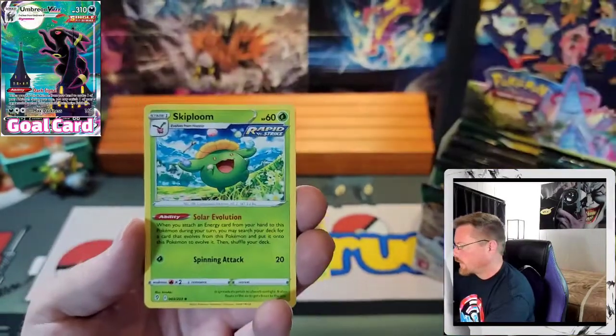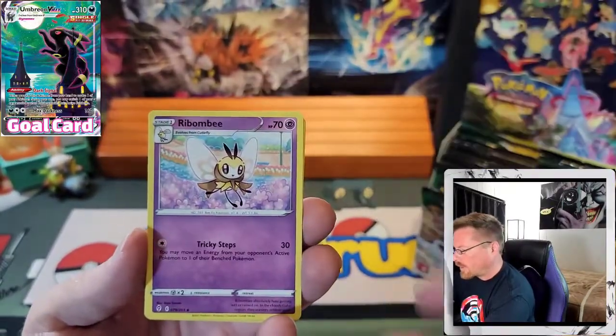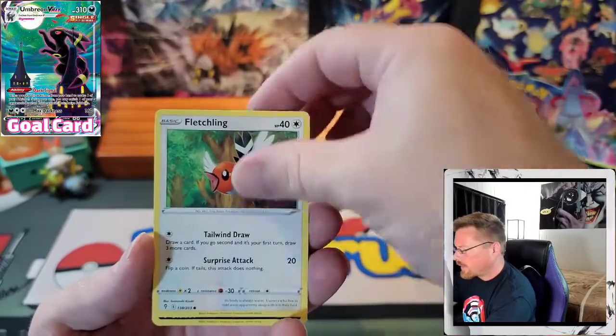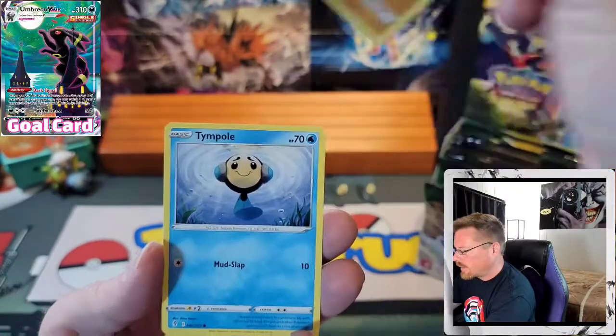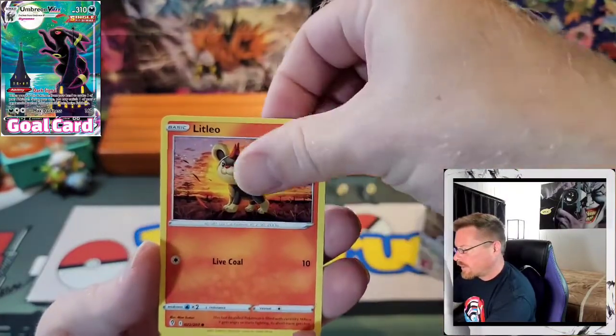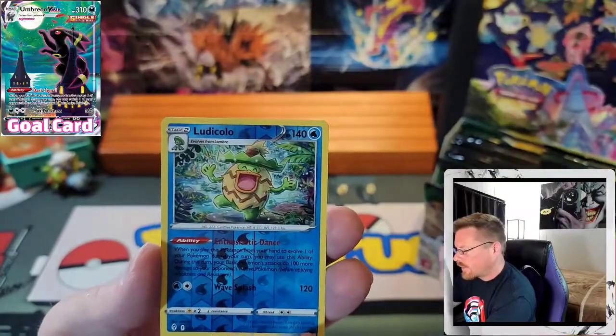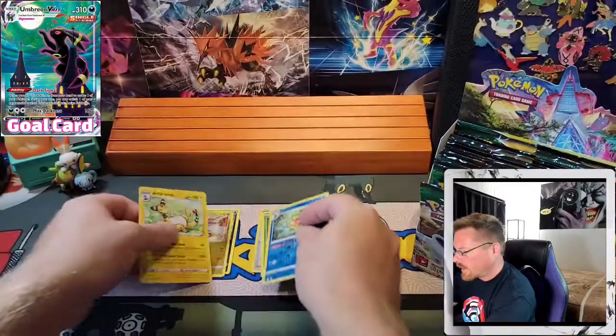Fighting Energy. Skiploom, Raihan, Rabombee, Fletchling, Scraggy, Hippopotas, Tympole, Litleo, Reverse Ludicolo, and an Ampharos.